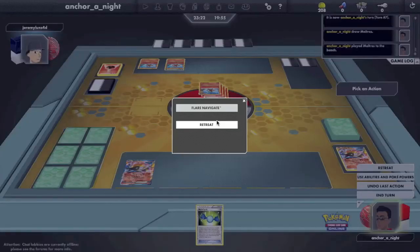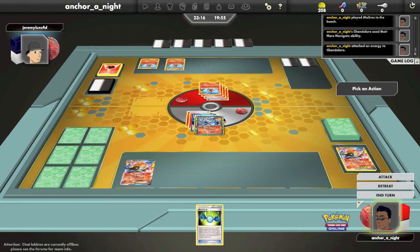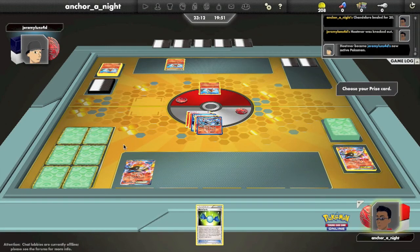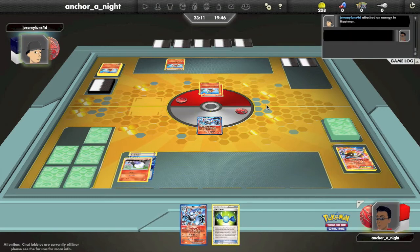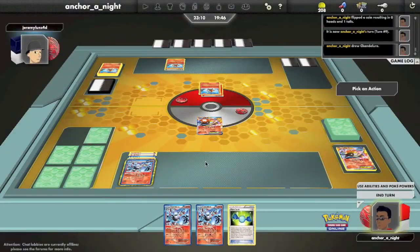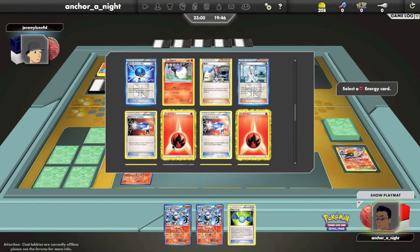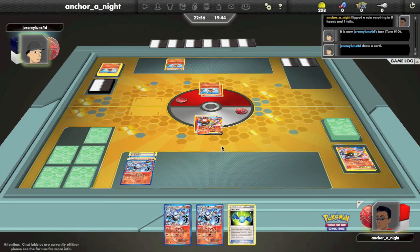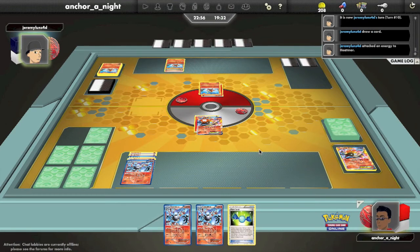So now I'm going to bench a Moltres I just top-decked. I will Flare Navigate onto Chandelure, doing 10 damage to it, and use its attack Absorb Life — probably an attack you're never going to see played — but it does 70 and heals 30, which works well with its own ability since you're damaging yourself by attaching and can just heal it back off. My opponent promotes Heatmor, uses its first attack to lure out Moltres and burn it, and I do take damage from the burn. I'm going to use Flare Navigate to attach to Moltres just so I have the energy to retreat. I'm really dead drawing. I look at leaving it in the active since he can't really attack, because he's used 4 Aethers at this point.